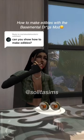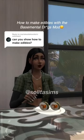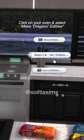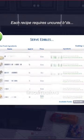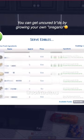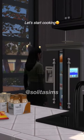How to make edibles with the Basemental Medications mod. Click on your oven and select 'make oregano edibles.' Each recipe requires uncured buds, so make sure you have some in your inventory. You can get uncured buds by growing your own oregano. Let's start cooking.